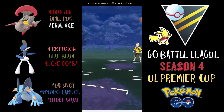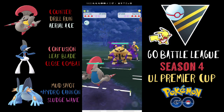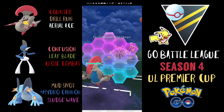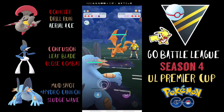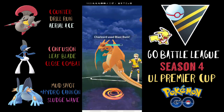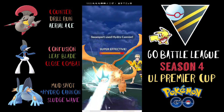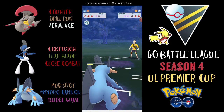Star Shop is up next. Escavalier into a Shadow Electivire — this is the match where I make a crucial mistake. This is a good matchup for Escavalier; gotta watch out for Wild Charge. They figured it out and dipped into their Charizard, so now we have Swampert. Unfortunately they have a shield advantage but I'm guessing they're not gonna shield this Charizard. We hit it with a Hydro Cannon and Mud Shot farm down that Fire Dragon.